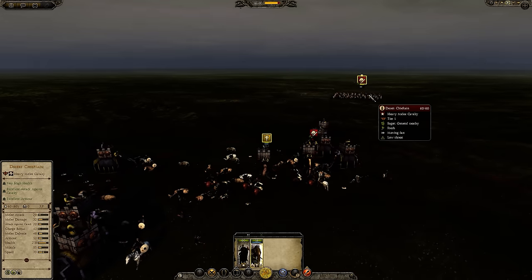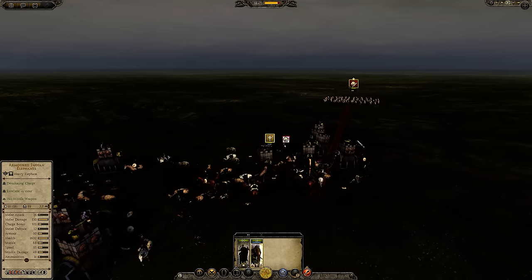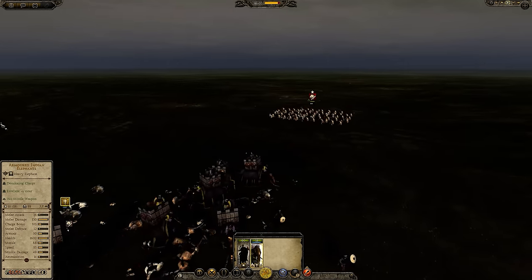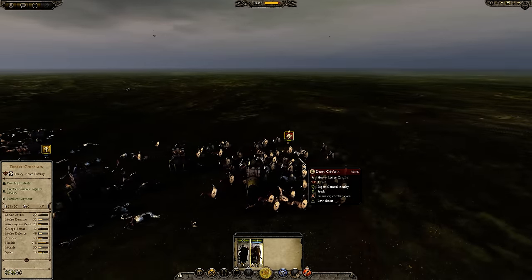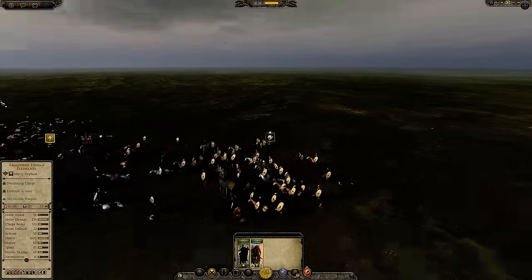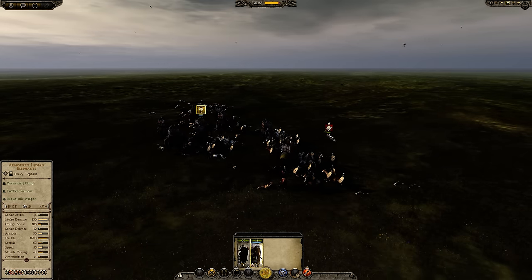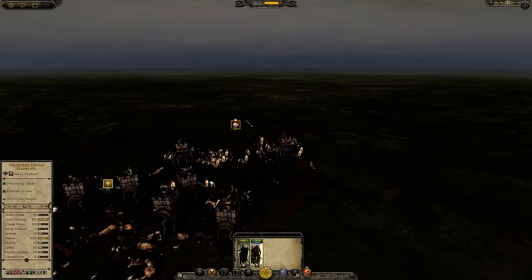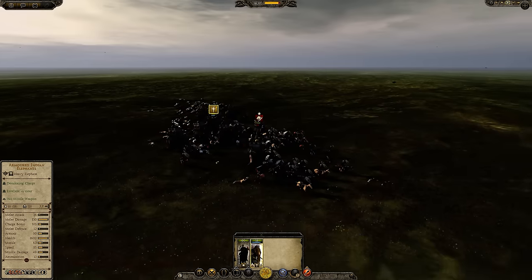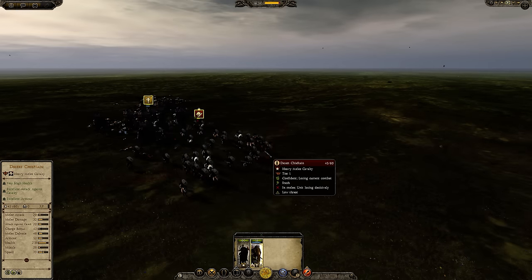Let's turn around and give the Desert Chieftain a charge here. Let's see how the Desert Chieftain does. The Desert Chieftain does a bit better because there were fewer elephants engaging him, but I think the result of me charging into those cavalry units was clear enough.